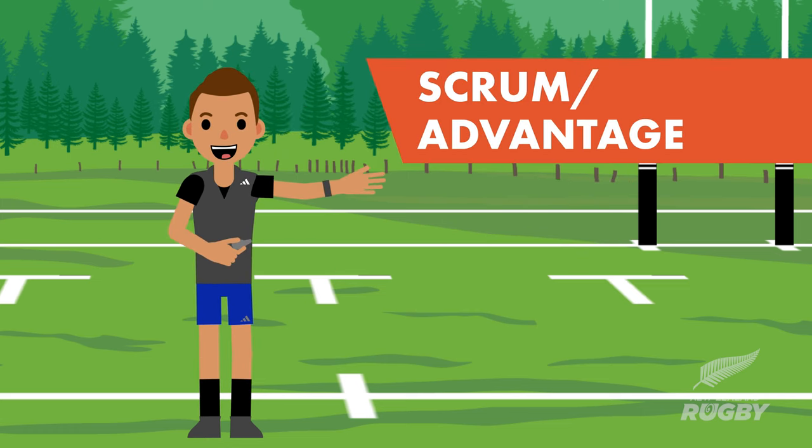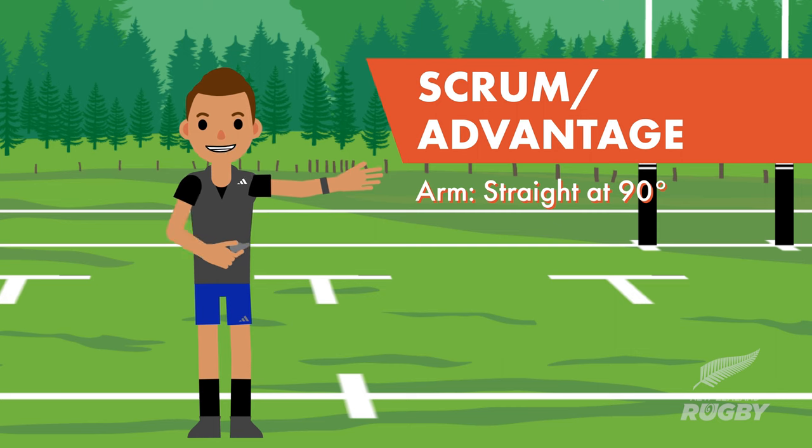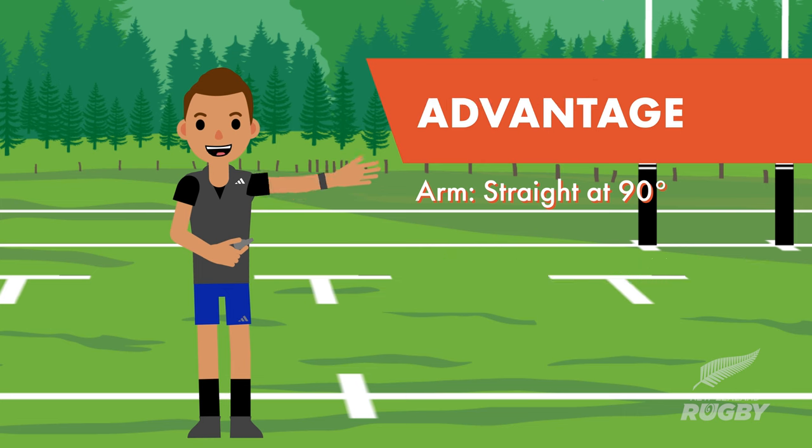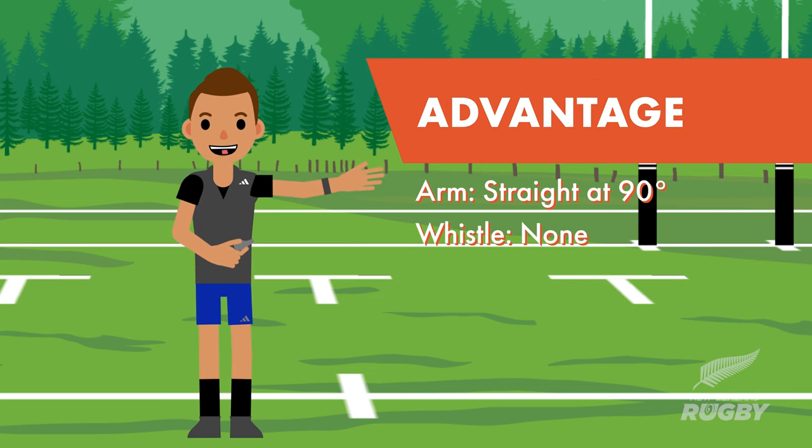Scrum and signalling advantage: arms straight out at 90 degrees to the body, whistle length short and moderate. Remember, if we're signalling advantage we don't need to blow our whistle.